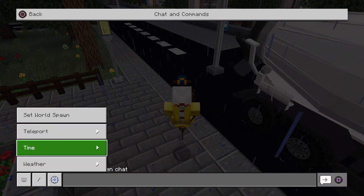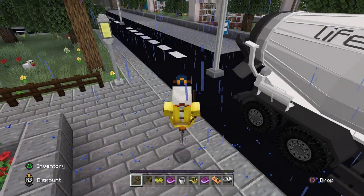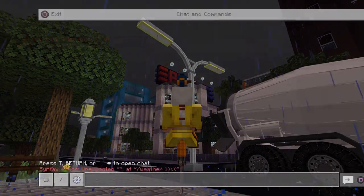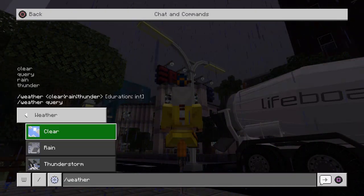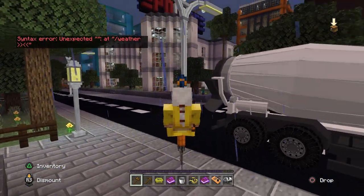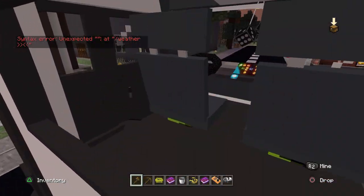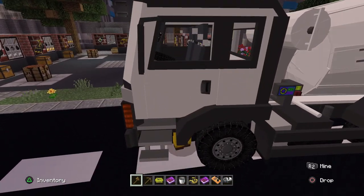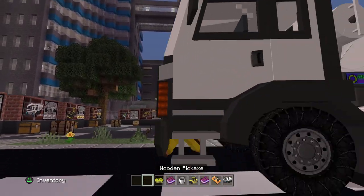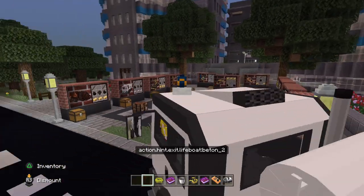Why does it have to be raining and dark? It's thunder and lightning - why does this always happen? I pressed it - oh my god. Jesus, what a sad world. Right, we're back in the happy world with the happy music. Can we get in? Wait, I have wooden tools. Oh hello, there we go, okay.